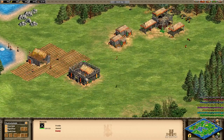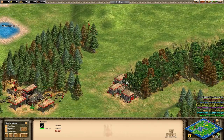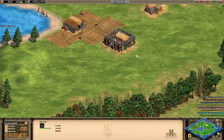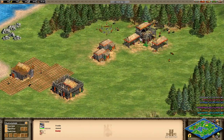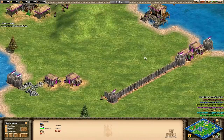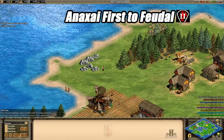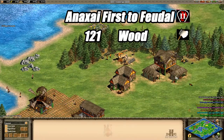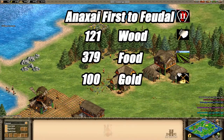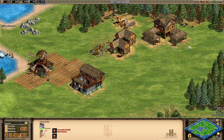Franks already have a barracks out — that can be dangerous. I think Jinzo's noticed that and is going to start building houses to wall himself in. We have our first person in the Feudal Age, and that is the Franks. He went up with 121 wood, 379 food, 100 gold, and 200 stone, but he only has 14 villagers — not a strong economy. That might hurt him in the long run.